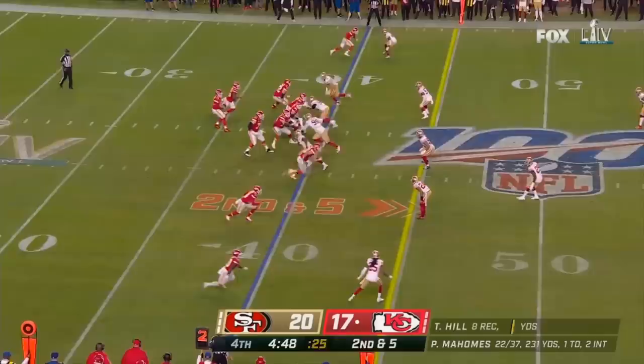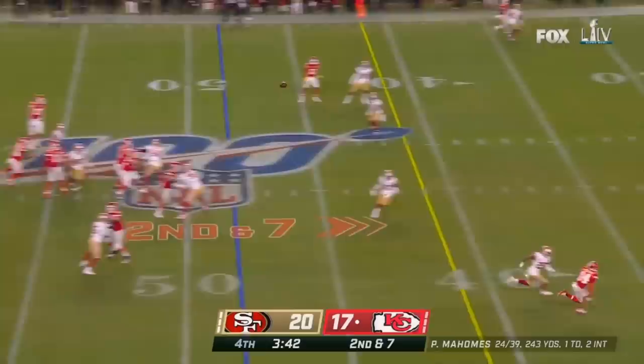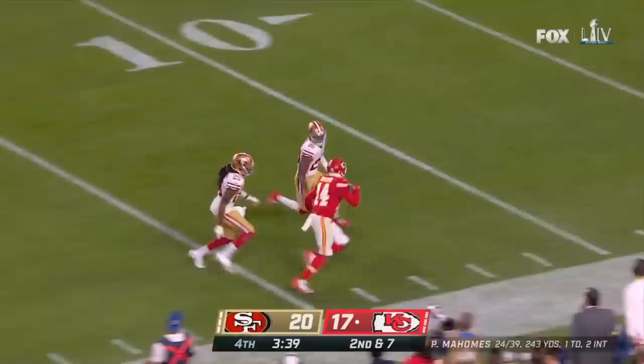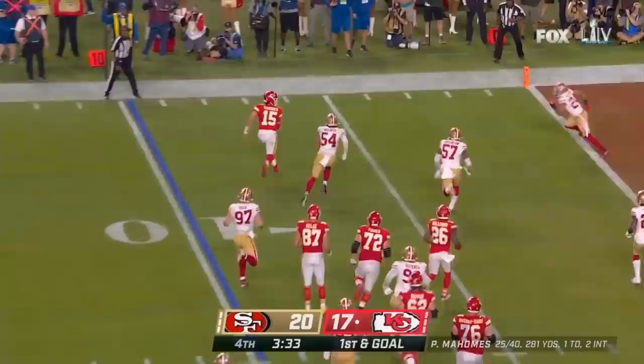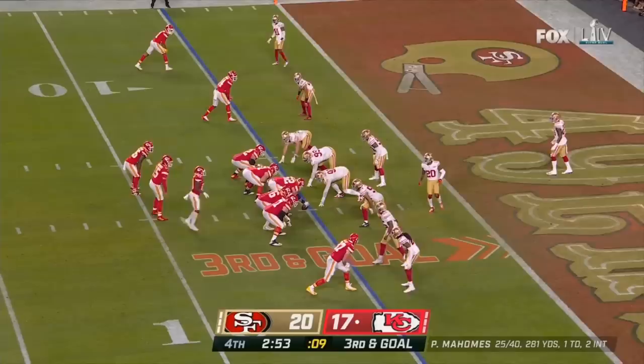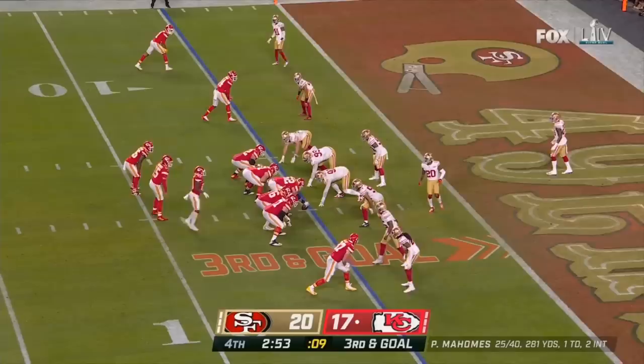Third down — Garoppolo throws, not there, incomplete. Pressure — Mahomes gets away, pass is caught, first down. Second down and seven — Mahomes to Watkins, what a throw. Sammy Watkins out of bounds near the 11, brings up first and goal. Mahomes will run, out of bounds inside the five, working against Richard Sherman. Mahomes throws — pass caught, Williams. Touchdown. Kansas City jumps on top.